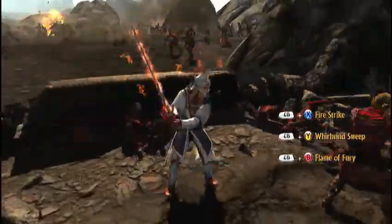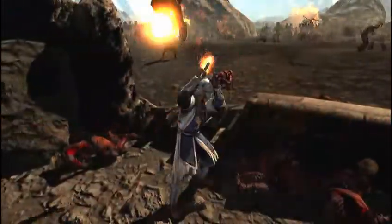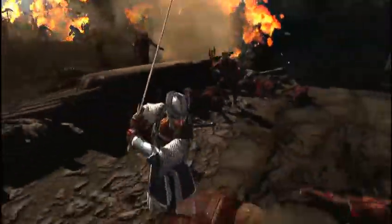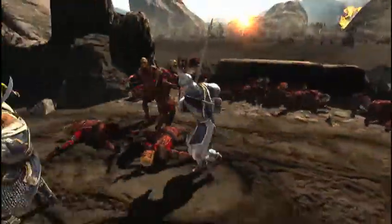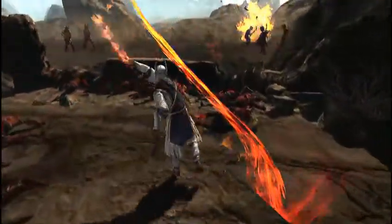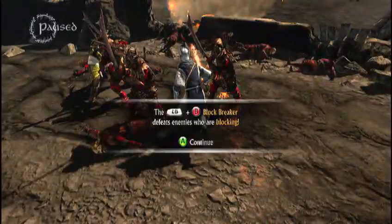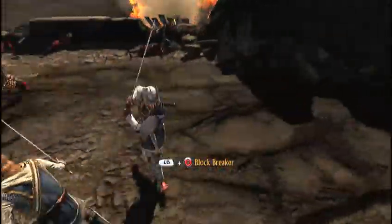The flame with the whirlwind sweep is probably my favorite. I'll use other ones every once in a while — like this one here, that's mainly for breaking blocking enemies. If they're blocking, nothing you do will hit them. Just do this and it'll break their block and knock them over. It also helps if they're not beating the crap out of you too.